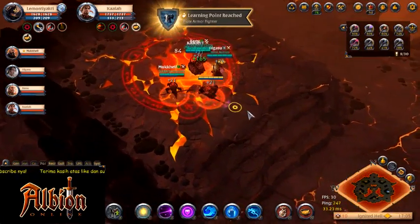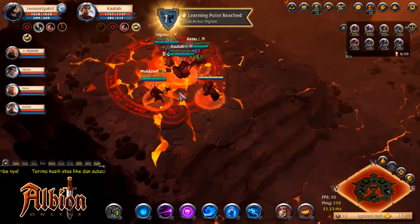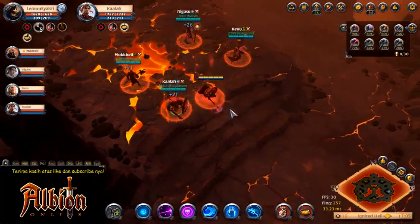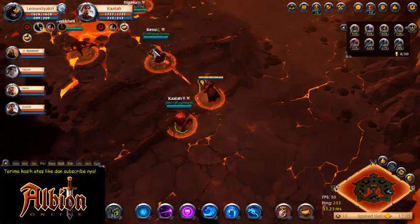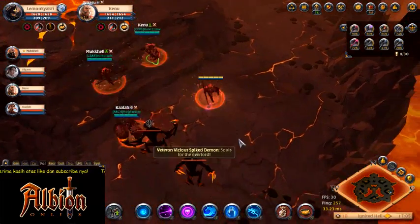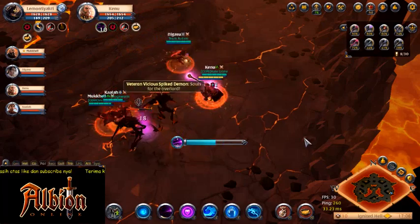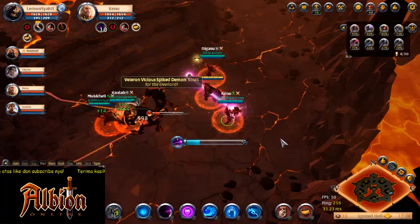I think they increased the missile speed of this crossbow queue. It wasn't in the patch notes. Of the explosive bolt — I think they did. Yeah, look how fast it is now. Where do you turn on smart casting? In options. Game settings. And then mouse control.